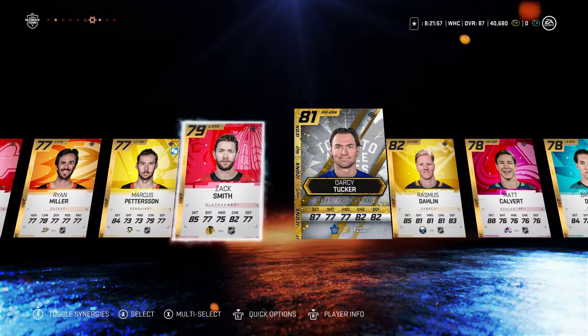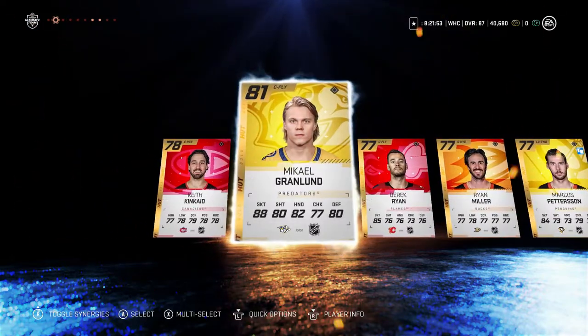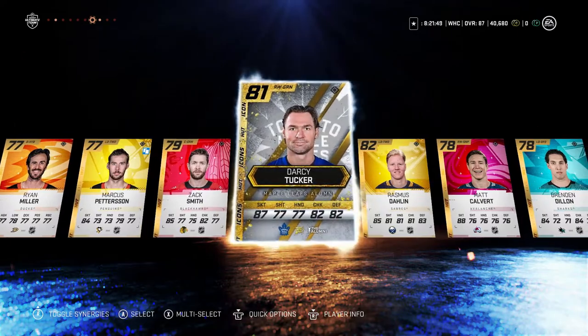So that pack had Darcy Tucker, Marcus Granlund — wait, Macal, not Marcus, what am I saying — and then Darcy Tucker.